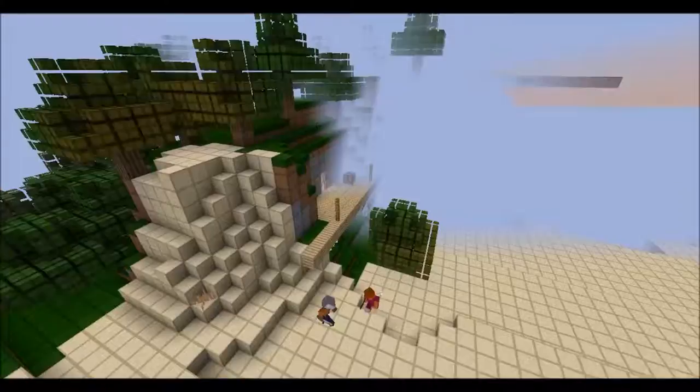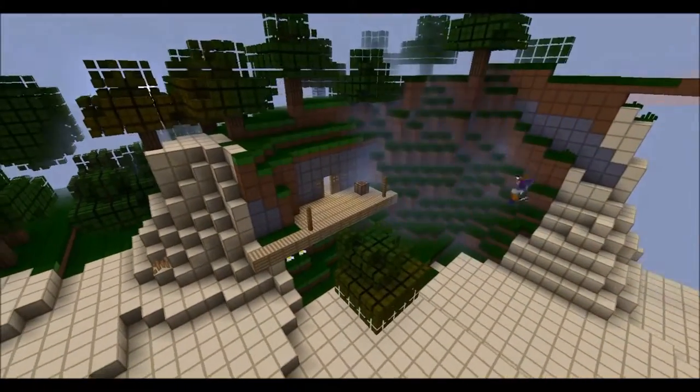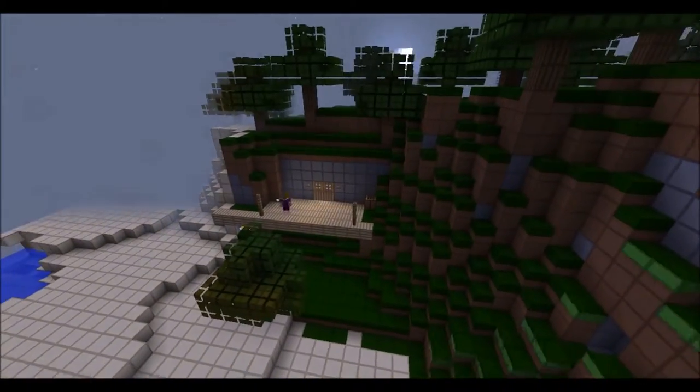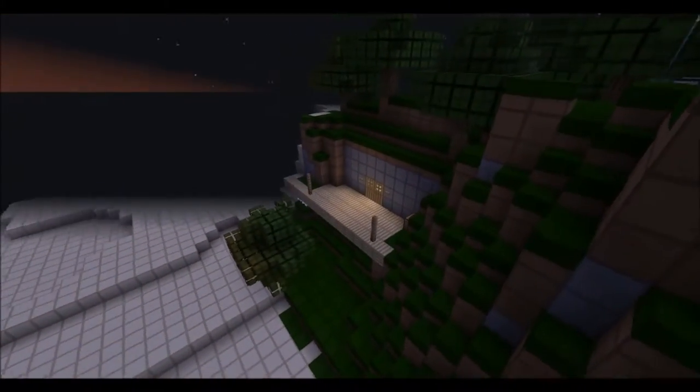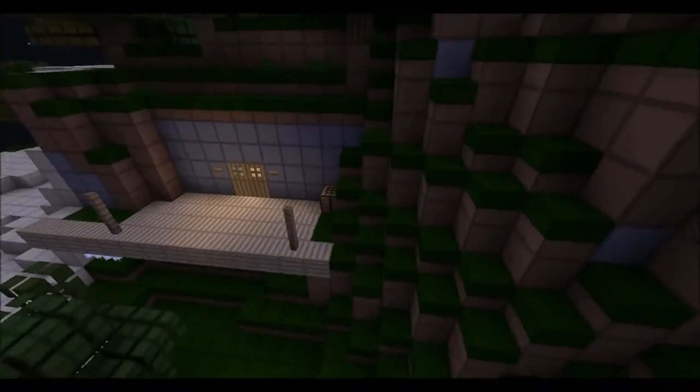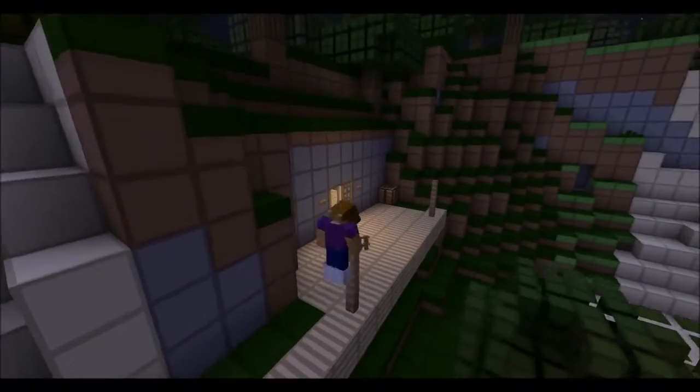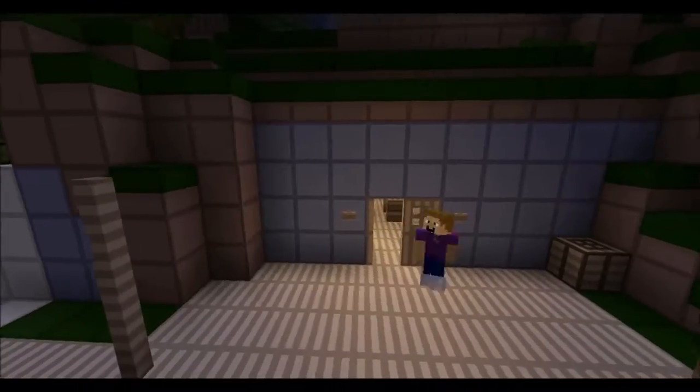Here's the third video. You can see a little bit more of the scenery — there's a desert going into the regular forest with birch and oak wood. That's why we got all the birch wood there. There's a creeper — I was just screaming at him to get outside the house.